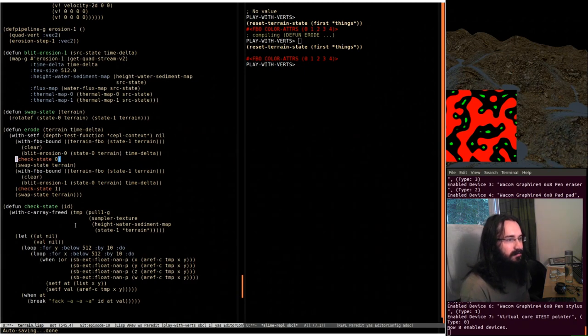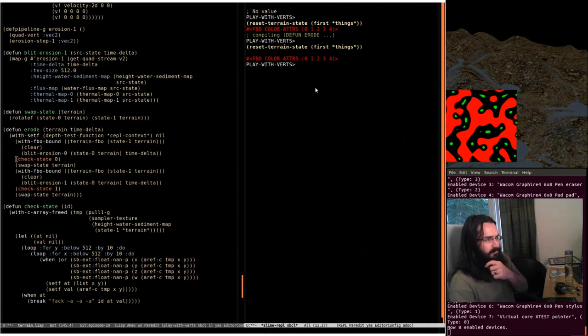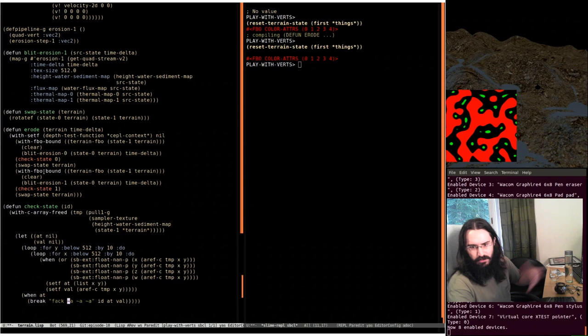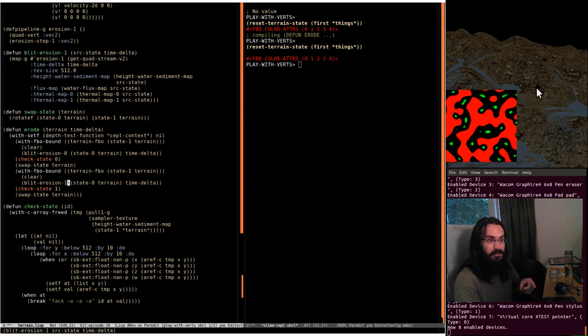Just need one little crash — we might be able to force it by upping the water supply, but I just want it to do what it was doing last week. There we go — it broke with ID 1. This ID here is 1, which is this stage. I've run this enough times at higher resolution so I know it's definitely this stage — very consistent. So 'blit erosion 1' is where we're having the problem. And having to wait this long, you can see the hole in the terrain caused by the NaN.